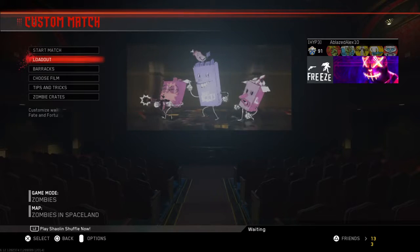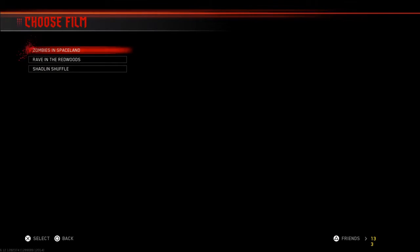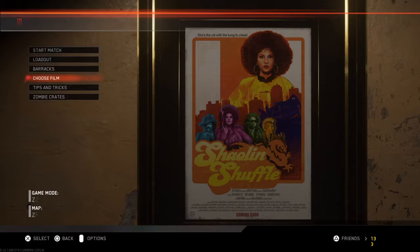So you want to of course go into a game — any game, doesn't matter — Public, anything. Then choose the film when you want to choose Shaolin Shuffle.